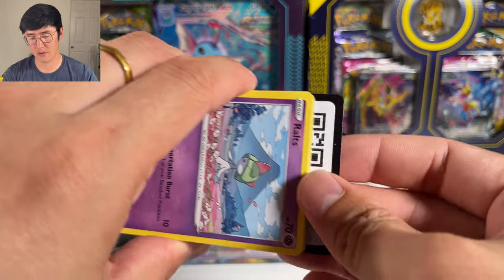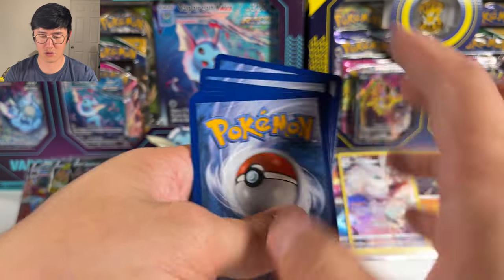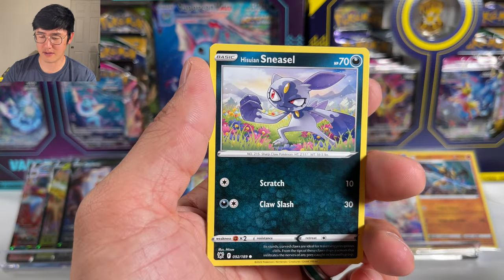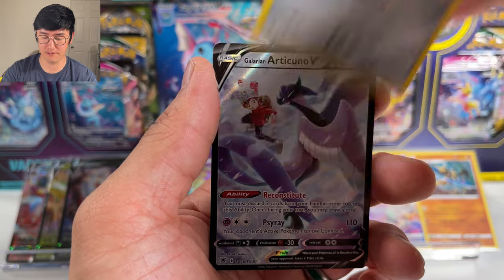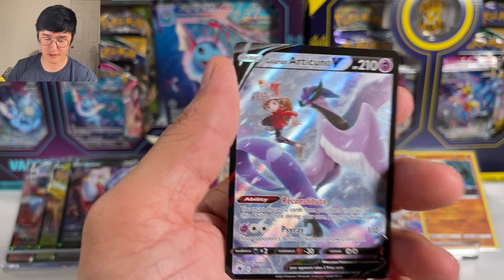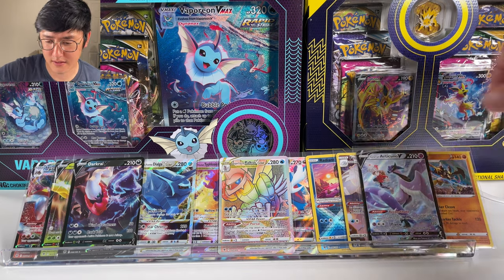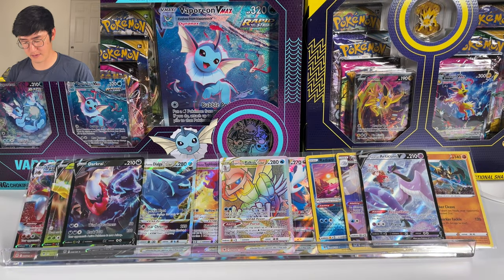Next video will not be the second box — we're going to switch it up. I'm probably going to do another one of those videos where I compare 36 blisters to a booster box and see which has a better pull rate. I also want to try the three-pack blisters, though I feel like those are really bad — I remember opening a whole bunch for Evolving Skies and pulling literally nothing. There's another trainer gallery card — Galarian Articuno V — and in the back, Mismagius as the non-holographic. That is our fourth trainer gallery card.